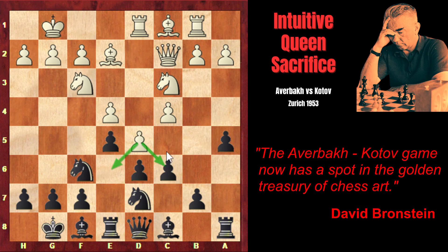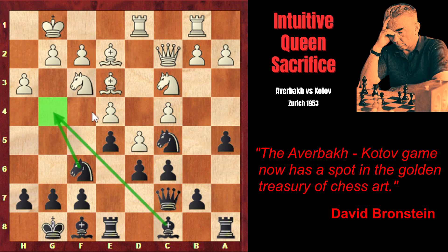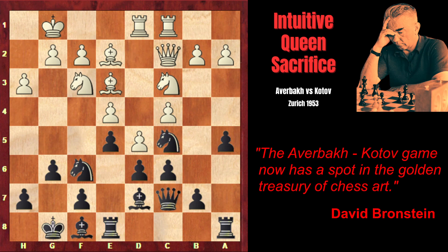However, the d5 pawn advance has its downside too — namely, it weakens the c5 square. Kotov immediately exploits this with Knight c5, so now both black knights are attacking the e4 pawn. Be3: Averbach threatens to capture the knight. After d takes c, white would capture on c6, the rook would attack the queen, and black wouldn't be able to recapture the pawn. That's why Kotov moves the queen away from the d-file. h3, taking under control the g4 square. Bishop d7, Rook c1 — creating an x-ray on the c-file — and g6, as black starts preparing the f5 pawn advance, which is black's main weapon in the King's Indian Defense.